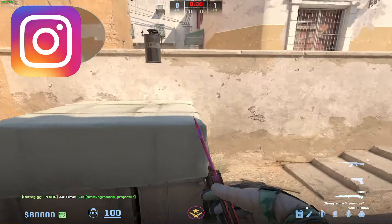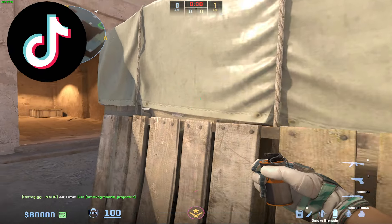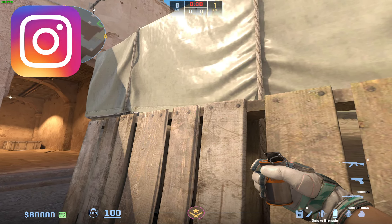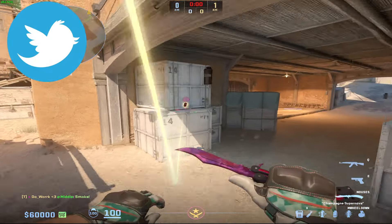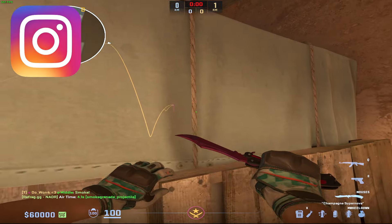There's a better way to throw this now. Look at the middle of this pallet towards the skinniest border — that's what we're focusing on. Look at the notches in the wood and guide it over until you're at like a 90-degree split of the wood, the light and the dark. While still crouching, just hit your jump throw, and what that's going to do is land on top of this box and bloom to cover so many different angles.